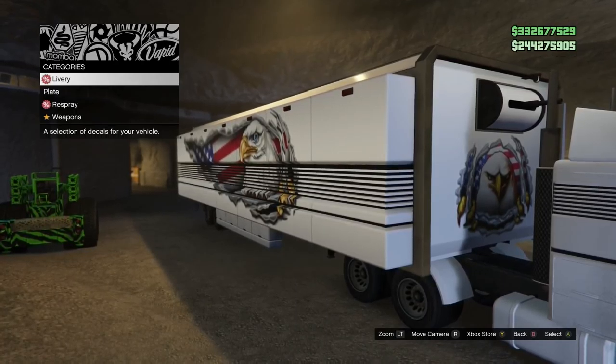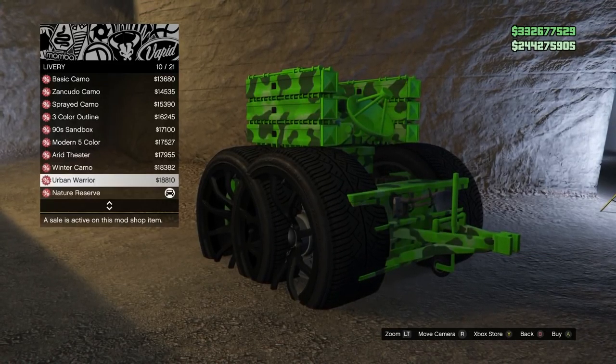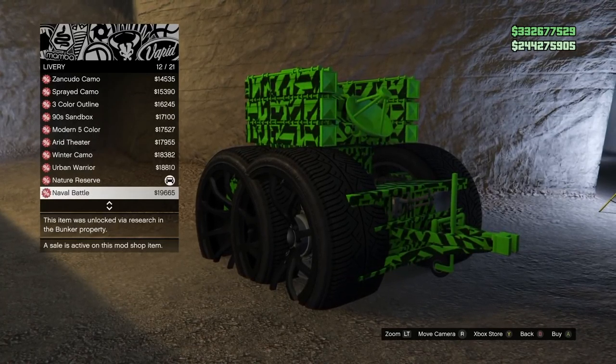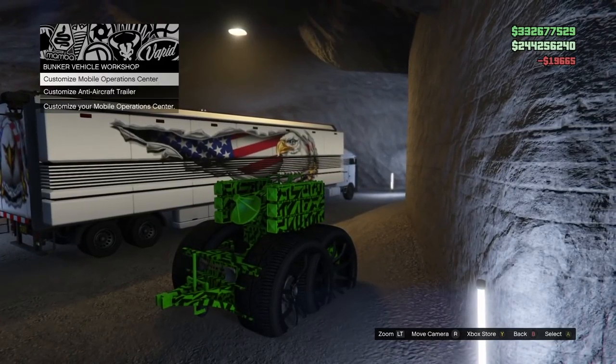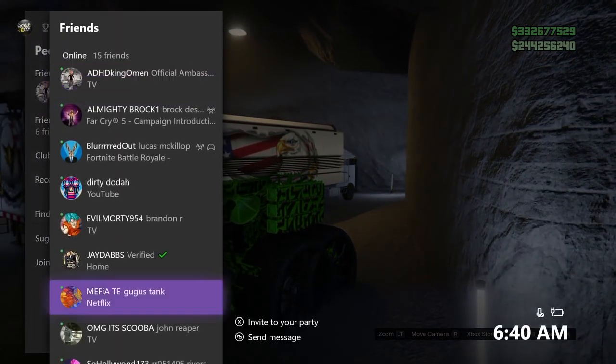Once you've done that, you're done with the MOC — back out of that menu and go to customize the AA trailer. All you're going to do here is change the livery. If you have a cool paint on there like this green paint I really like and want to transfer, just change the actual livery of the modded anti-aircraft trailer.